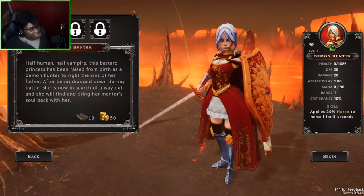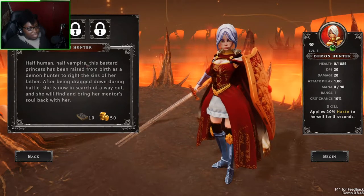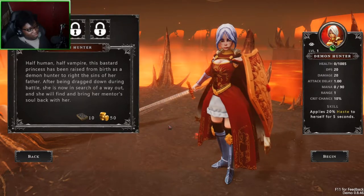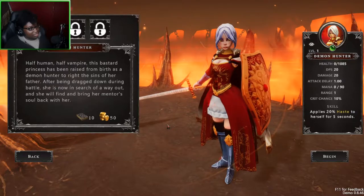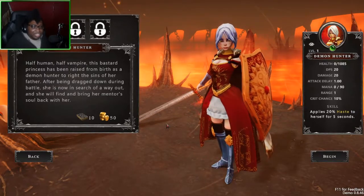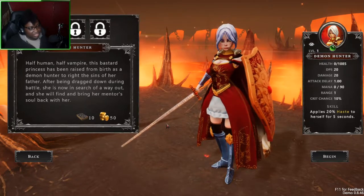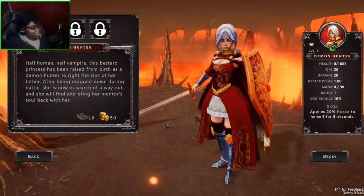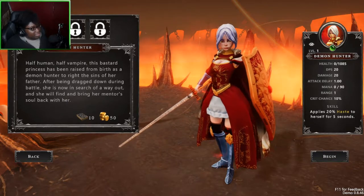I am a huge fan of roguelikes, that's for sure, so I'm really interested to find this out. Half human, half vampire — this bastard princess has been raised from birth as a demon hunter to right the sins of her father. As they're being dragged down during battle, she is now in search of a way out. She will find and bring her mentor back with her.